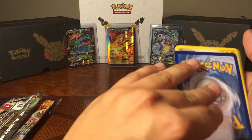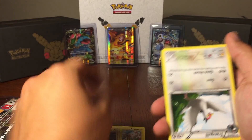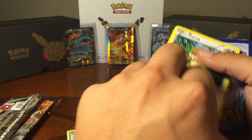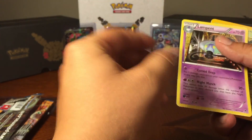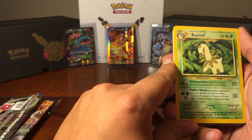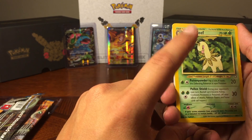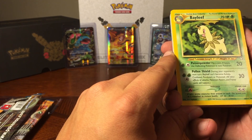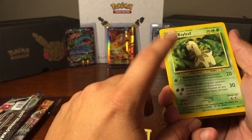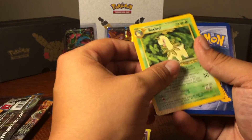We got a Minun right there. A Patrat. Electrike. Flaffy. A Tranquill. Burmy. Another Patrat. Lampent. Bayleef! Funny thing about this card — this was actually released way back when the new series came out for the next generation. I actually have this card, and no lie guys, this is one of the harder ones to find. Out of all the cards going back to what I used to have, I had doubles and triples of all of them, but only ever had one of these. I could never find another one in any of the packs — really cool.